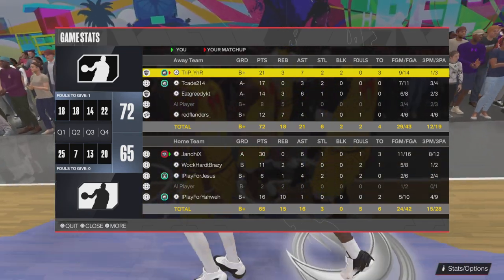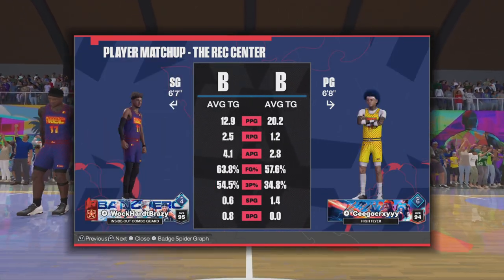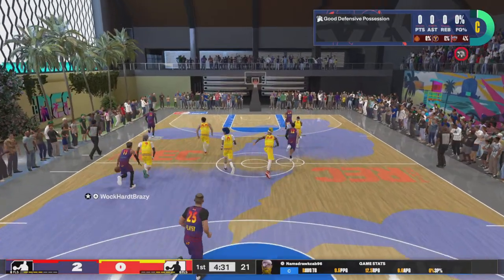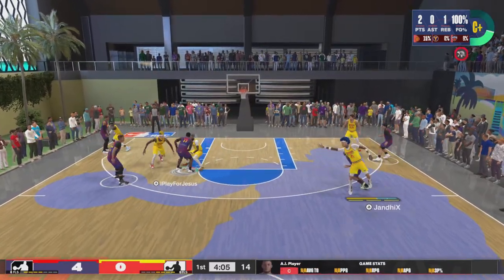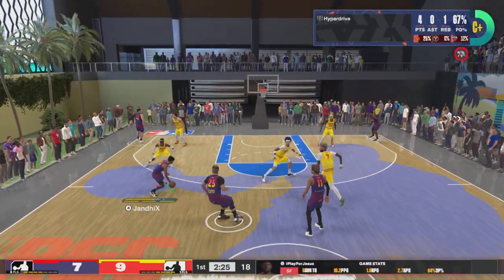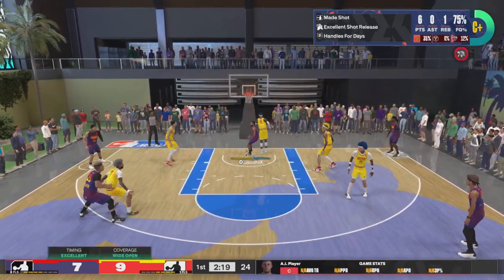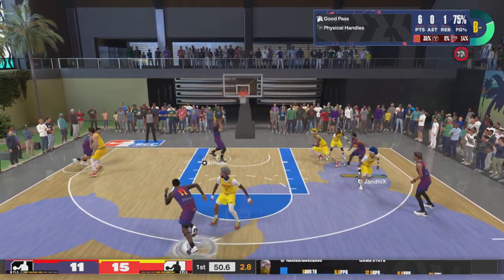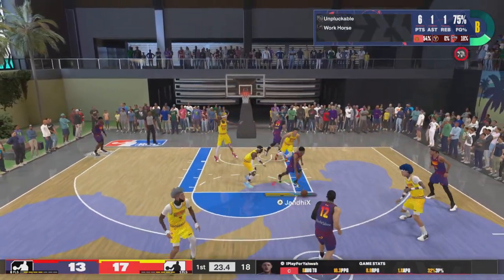I don't play 2K with randoms — if I'm not running rec with three other people, I'm probably in ones or grinding a build in MyCareer. But look at me right here — dunk ski! I ain't had a build with dunk in so long and it just felt so good to be able to dunk the ball and still be able to shoot, which is the crazy part. Later in this video you'll see me learn how to fast stop — because people be playing so aggressive in rec, I had to learn to fast stop so I could just crab step and shoot the three.